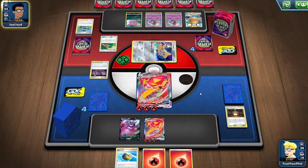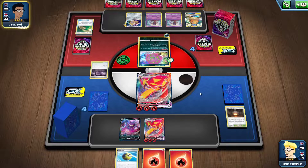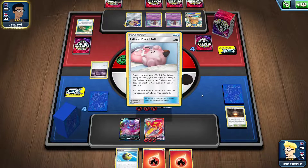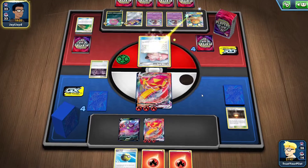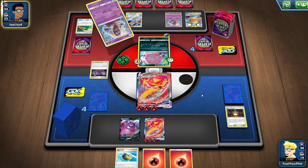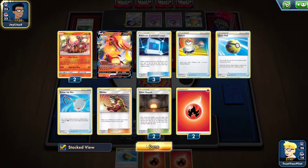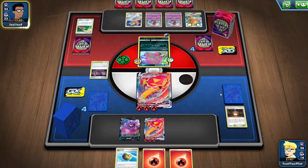I hope they realize I have a Zigzagoon. If I top-deck a Scoop Up Net, I mean — that's pretty much game. Let's see, because they're going to put 40 on this. If I just put Zigzagoon down, ping it, Scoop Up Net, put it down, ping it, and then knock out whatever they put in the active — I'm fine.